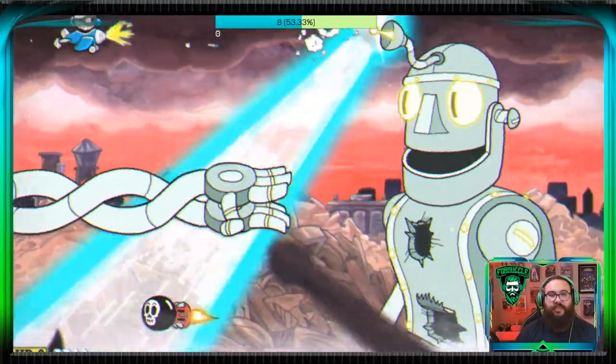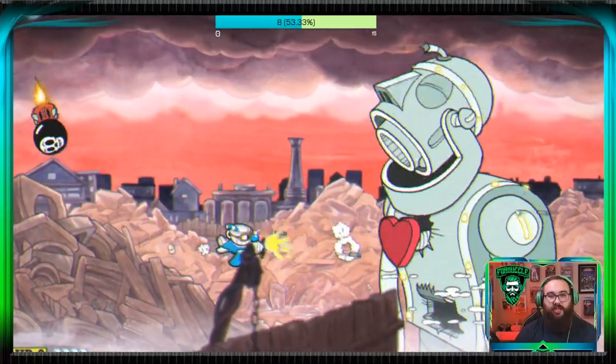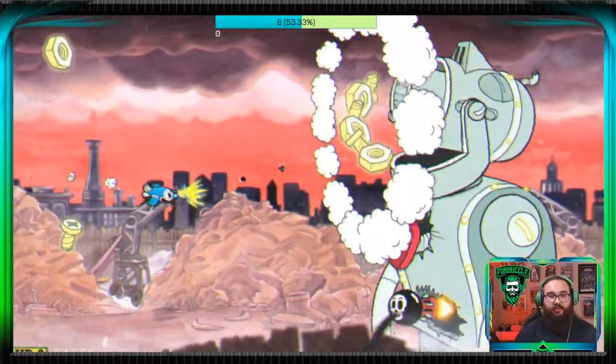We destroyed those. So now the last part is the laser beam on top of his head, which we got, and then once that you transition to the next phase which is destroying the heart, so we're trying to do that real quick.